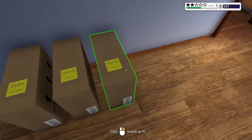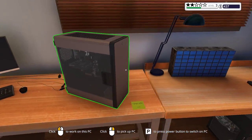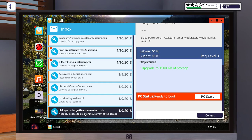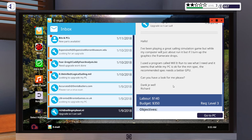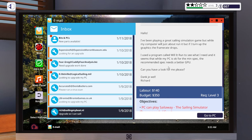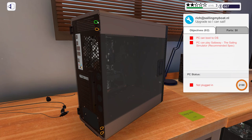What's next? PC can boot to OS — okay, so this is the GPU upgrade for the sailing simulator client. Let's collect this first. Five stars — perfect! So no need for 3D Mark if there's nothing about it in the description. 'So I can sail' — okay, so we need to install the GPU, recommended spec. I don't think it even needs benchmarking, so we just install the GPU straight up. Let's remove the current card.